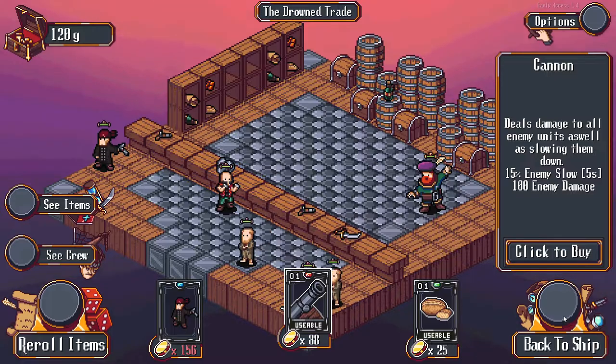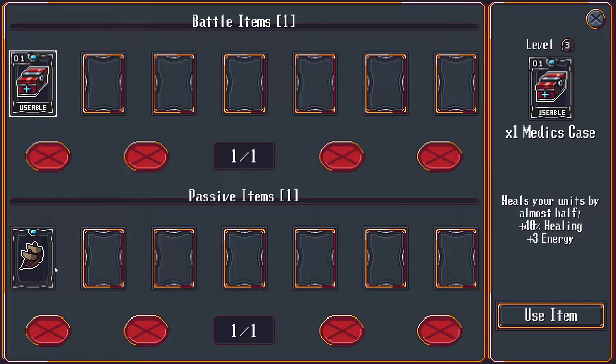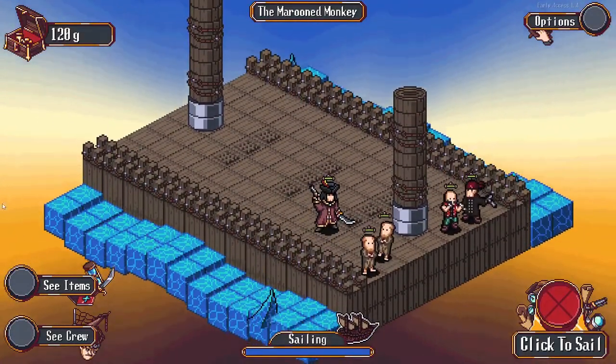Let's go ahead and go back to the ship. Might have wanted to buy the bread there. We can see your items here - they'll show in this corner when we're in a battle.